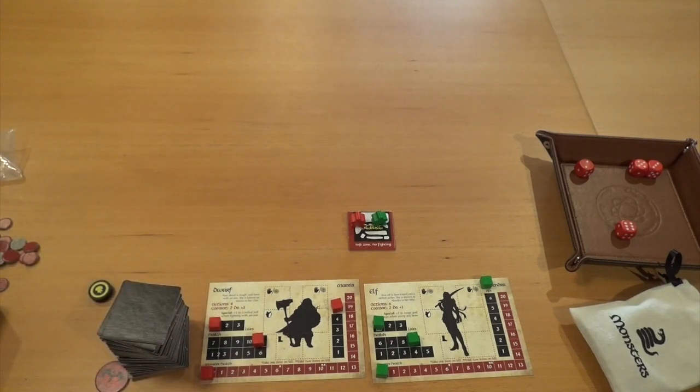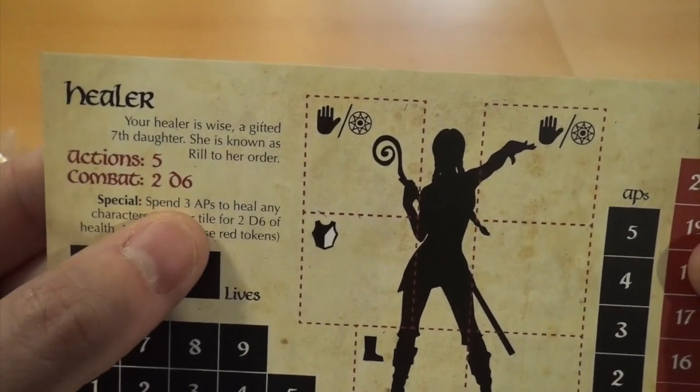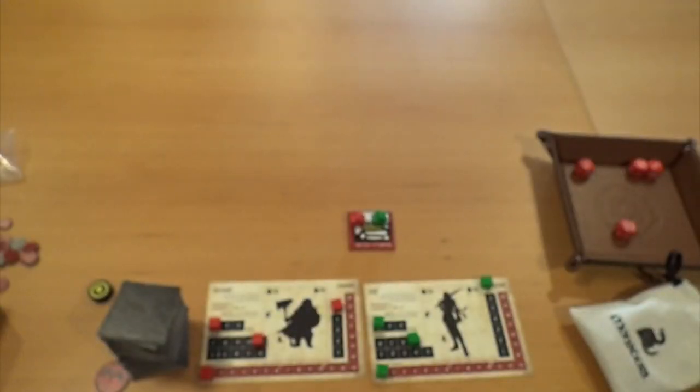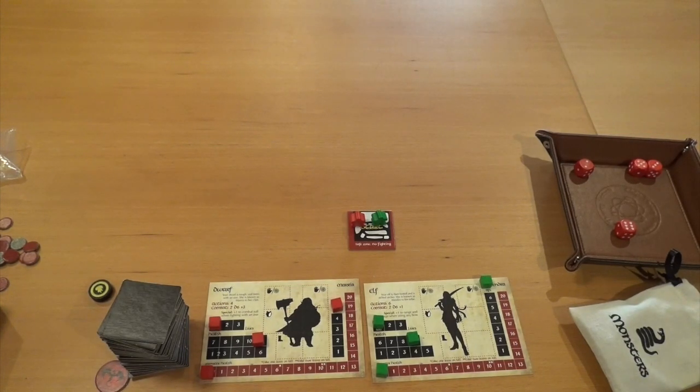When you're moving, it costs one action point to discover a new tile and one action point to move. That's pretty much all you'll do with action points unless you have an item or special ability that costs action points — like the healer, who can spend three action points to heal two d6 of health to someone on the same tile.